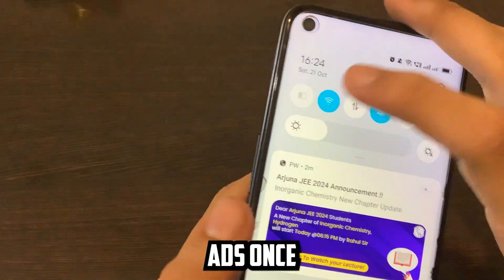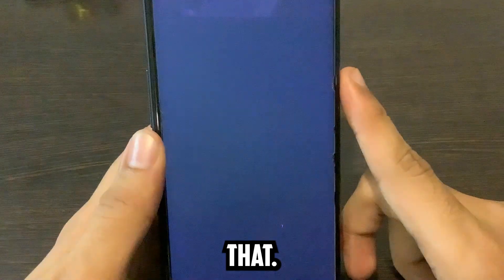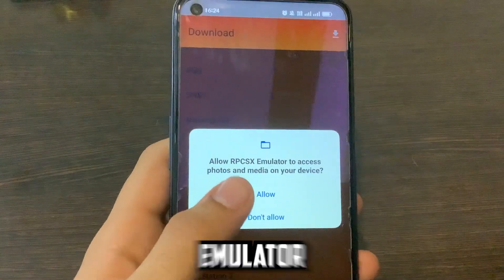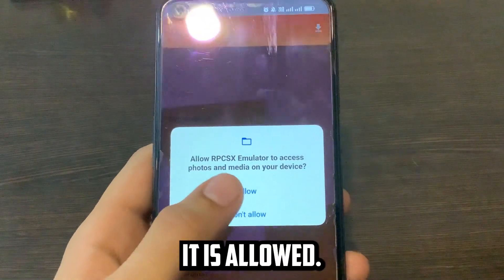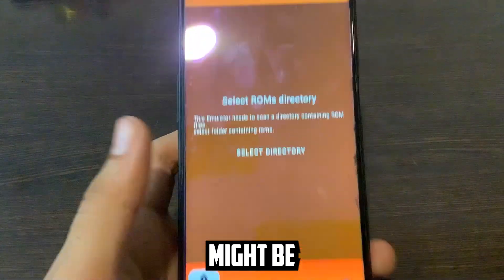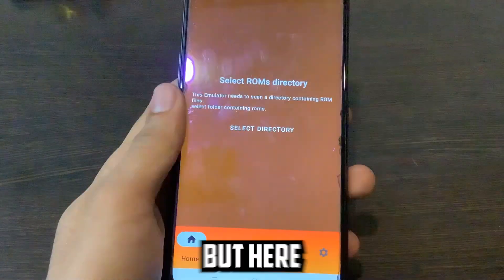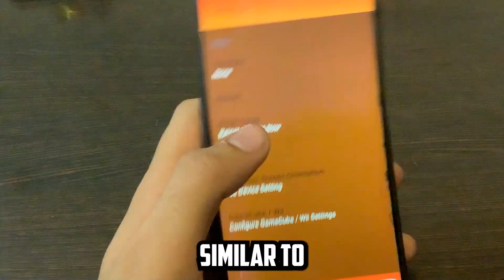Let me turn off ads first because I believe this is going to show a lot of them. The emulator has now opened and it says 'Allow RPCSX' — I'll click Allow. It didn't ask for any suspicious permissions that might be trying to steal your data, which is nice. But it says 'Select ROMs.'